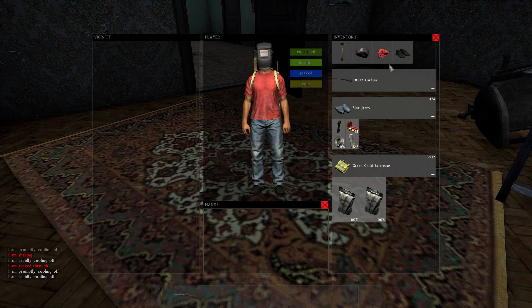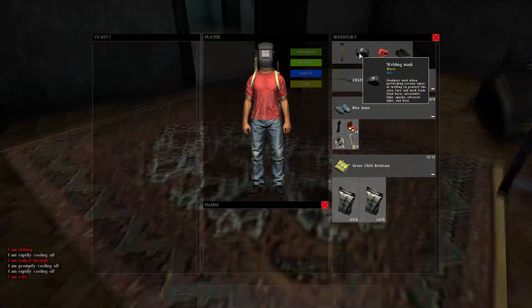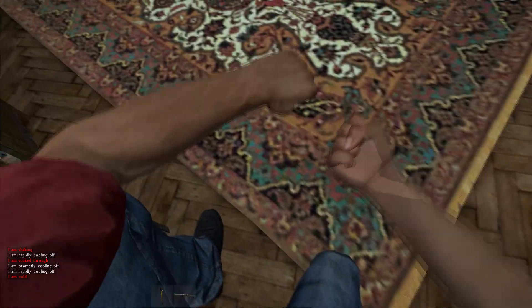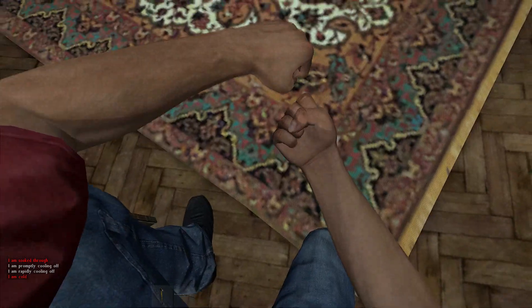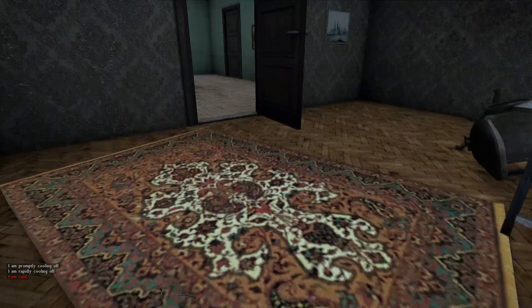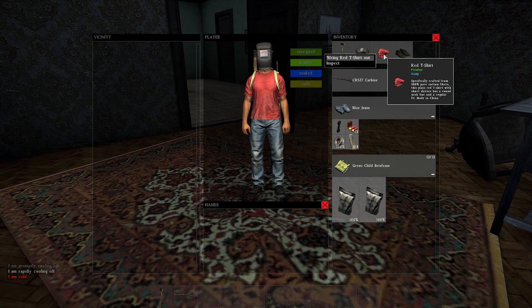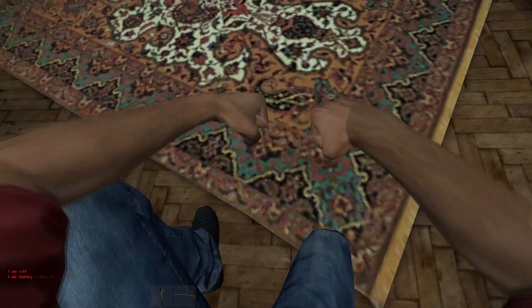There is also a new animation when you wring out your clothing. I try it on my red t-shirt and the new animation does look pretty cool. It's different from the last one and makes a little bit more sense — just wish that something would appear in your hands when you're doing it. But overall, pretty cool animation and nice to see them working on new animations every now and then.